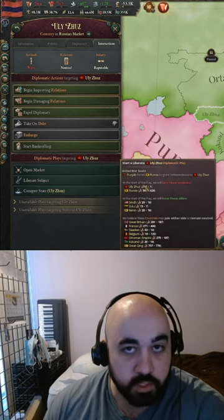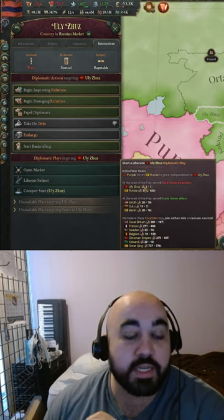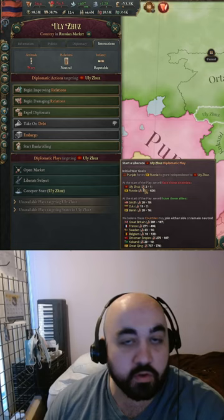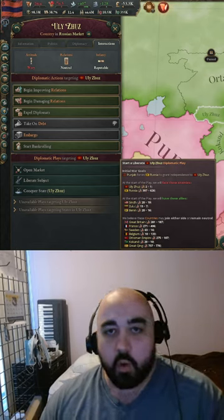Now, France probably has good relations with Russia and is still likely to join if they have an interest in the region, but this tactic can be a good way for dodging having to fight a whole bunch of subjects as well — especially versus Great Britain if you're trying to fight in India, just declare war on a subject instead. Hope that helps.